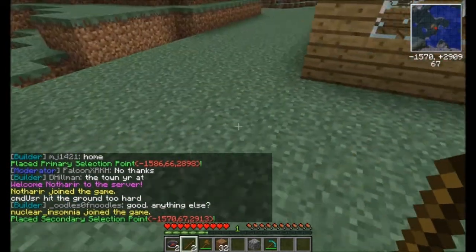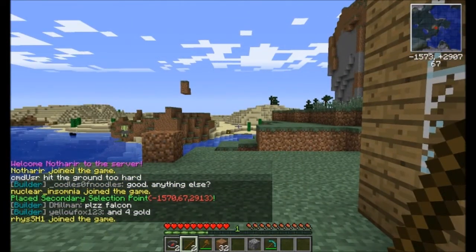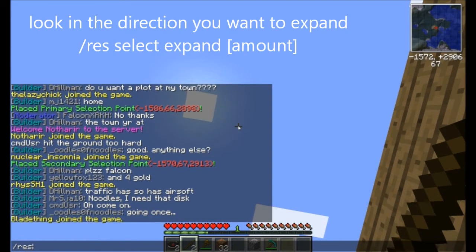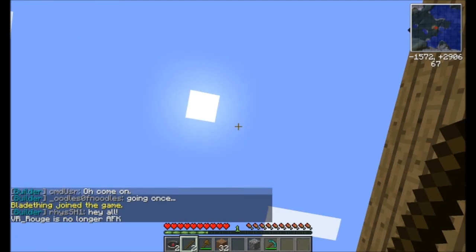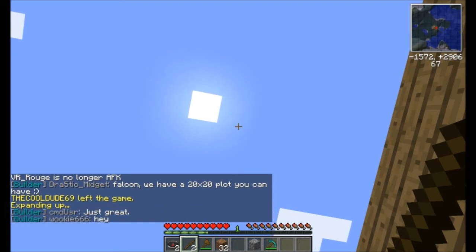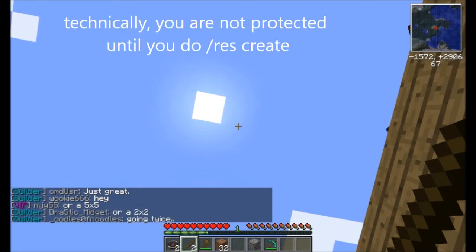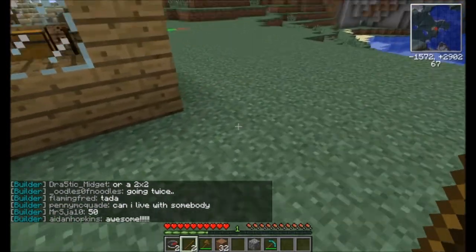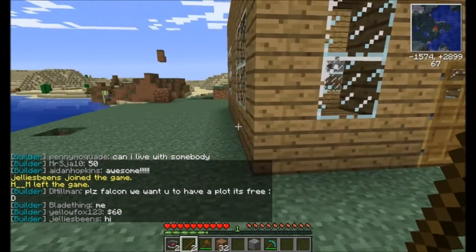Now, whatever direction you look at, we're going to use res select expand — it's going to expand your selection in the direction you're looking. So we'll type res select expand 60. Expanding up means that from the level I'm standing on, it's going to select 60 blocks upward. Now you're protected all the way up to the sky — no one will be able to build into your res and grief you. They can still go underneath, but because we selected the ground floor, they cannot break through that bottom layer block and come up inside your house. Technically that's all you need to protect yourself.